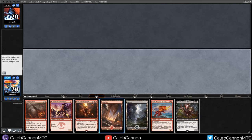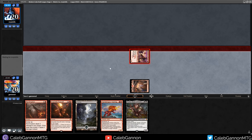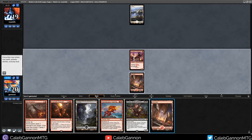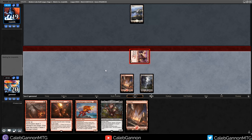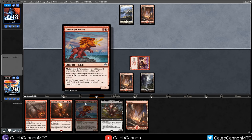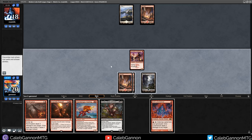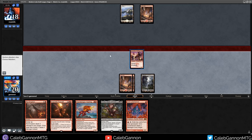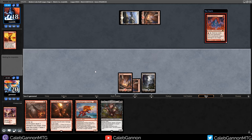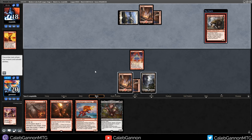Deck, I believe. We get to go turn 1 Swift Spear. We have Royal Eruption, removal. If I draw a red source I can cast Flametongue Yearling or Exquisite Firecraft. If I draw a black source eventually I'll be able to cast Rankle. This seems pretty good - I have a lot of 1s and 2s. Opponent does not have a 1 drop. There's a red. I'm going to play a Swamp just in case I draw double black. Most creatures they play here are going to get sniped by Flametongue Yearling. This card is so good with that nice old MTG style artwork.